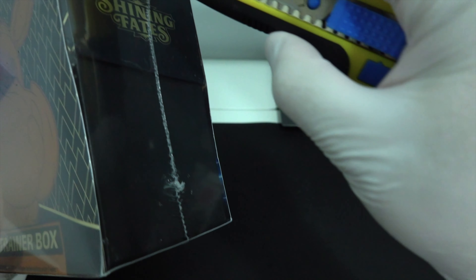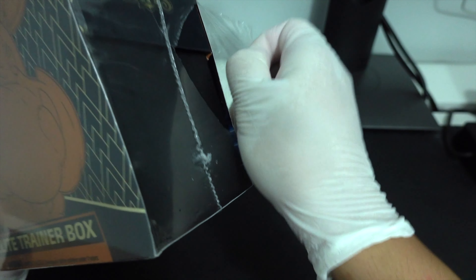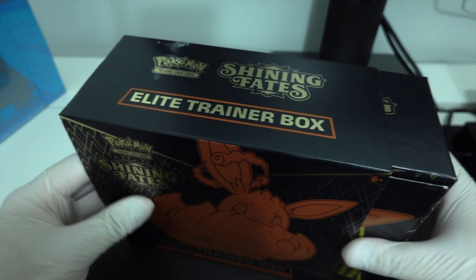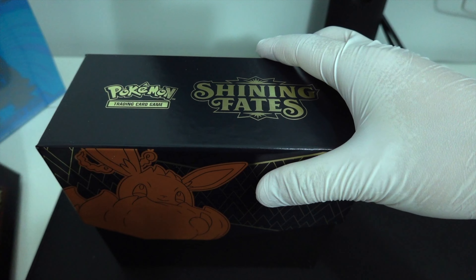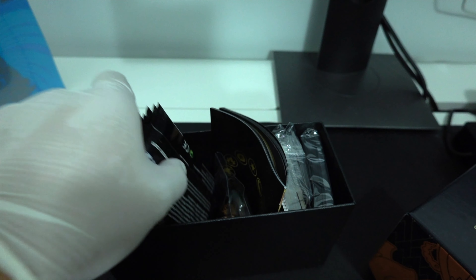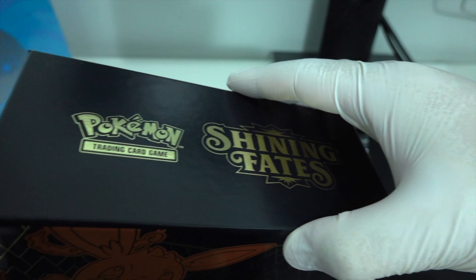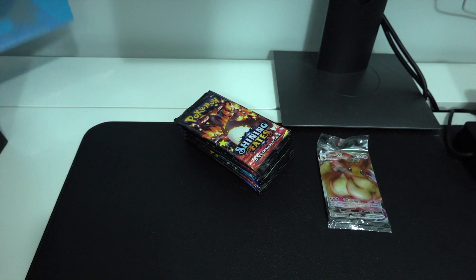I haven't been opening for quite some time. I have hit a Shining Fates Charizard, but I did buy another box — you know, it's never enough, always can get two. There it is — Promo Eevee. Let's take a look with this one. Let's open up the Blastoise as well. This one was ripped at the side.